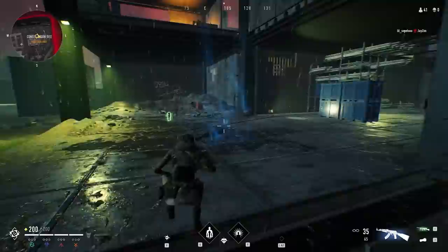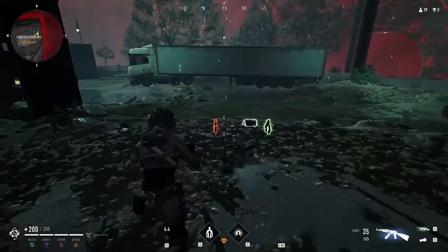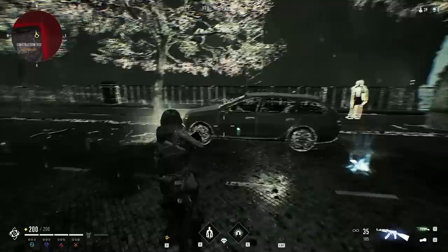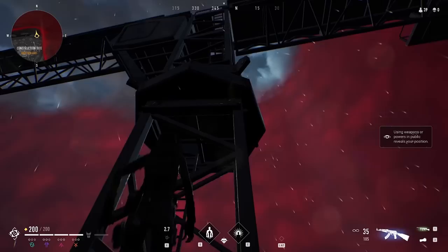Melancholic resonance is my favorite, represented by this color, and it reduces the cooldown to your clan ability. Tier 1 reduces it by 10%, tier 2 reduces it by 25%, and tier 3 reduces it by 50%. Remember, this affects the cooldown to your movement ability, so feeding on this resonance is going to help your mobility a lot and you're going to be able to use it a lot more.